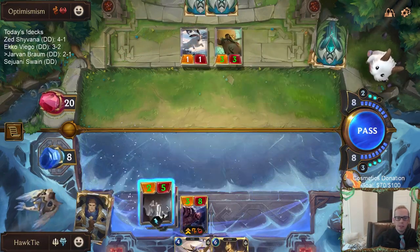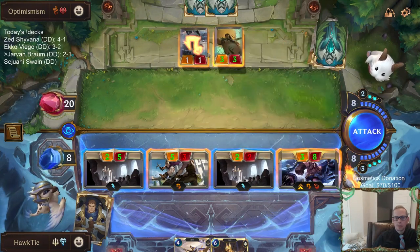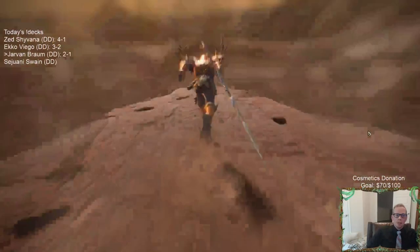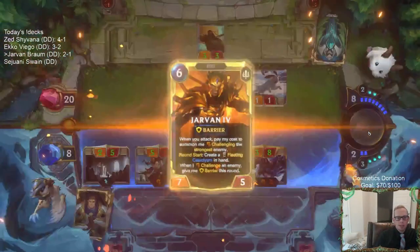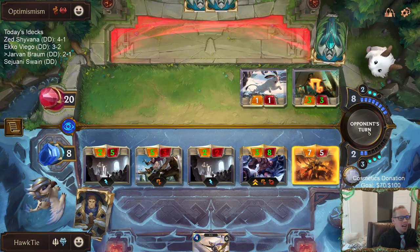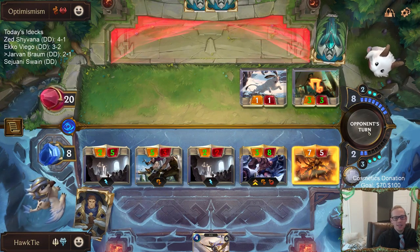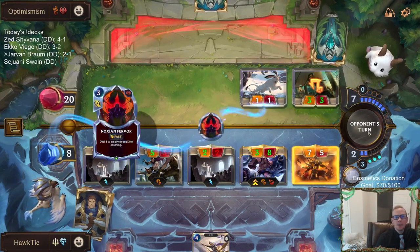What I can't handle is: we can handle any kind of unit, we can't handle those Decimates and Fervors and direct Nexus damage. I've already played against two Mega Reigns and a Fervor. I love playing Braum decks. Braum Dawnspeakers Jarvan — it was difficult building the deck around those three but I think we've done a pretty good job. It's definitely my kind of deck. Now another Fervor.